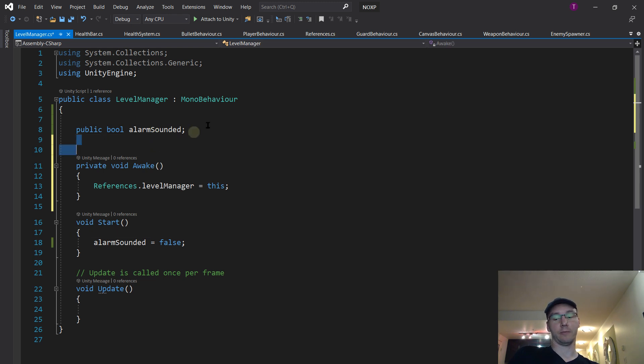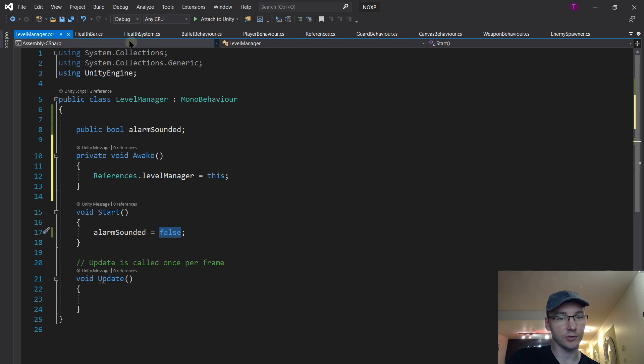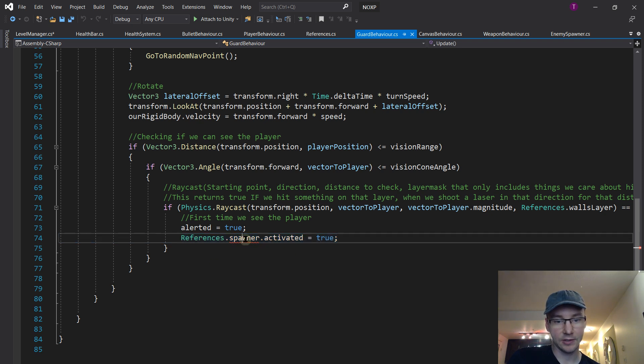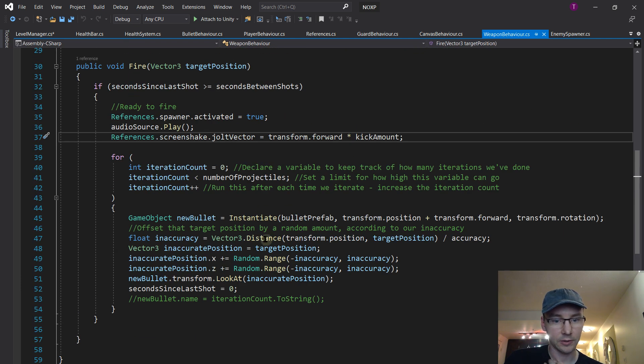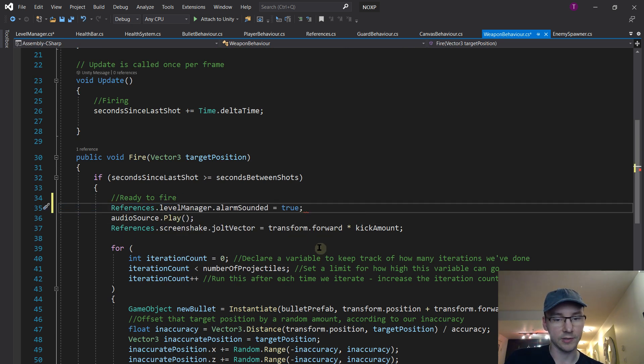So Level Manager has a variable for the alarm being sounded, it tells references who it is when it starts up, and at the start of every level it sets the alarm to false. Now let's jump back to Unity and see where the errors are. There's one in guard behavior - instead of references.spawnerActivated, I'm going to say references.levelManager.alarmSounded = true. I'll copy and paste that line for every place we want to sound the alarm. The other error was in weapon behavior - just copying and pasting: levelManager.alarmSounded = true.